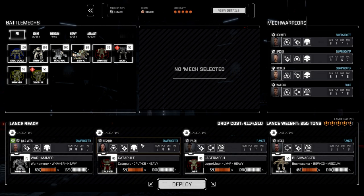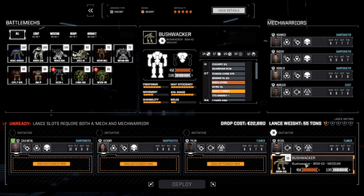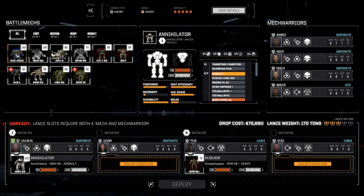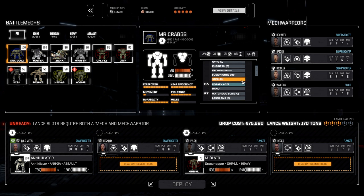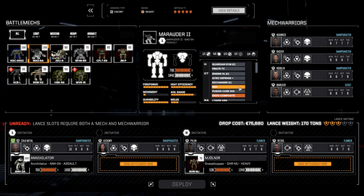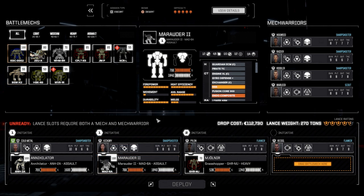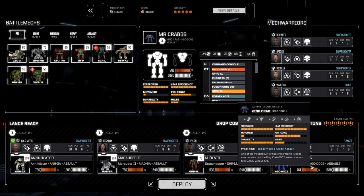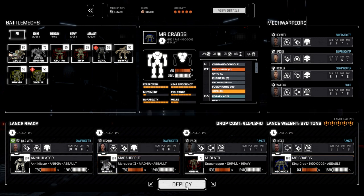We're going to flush these guys out of here. Mjolnir is going to go to Pylon because he's been our best melee guy for the longest time — he's got the highest piloting. The Annihilator is going back to Cold Metal. The Mad Cat is going to Hickory, and the King Crab to Recoil. Since Recoil doesn't have Warlord, we're going to put Mr. Crabs down here. Let's deploy and get this job done.